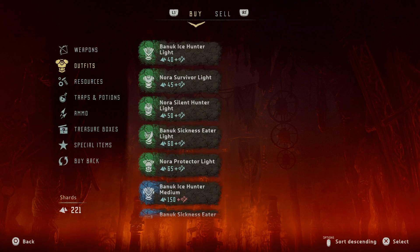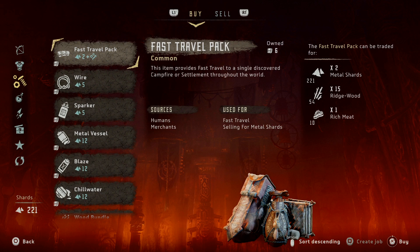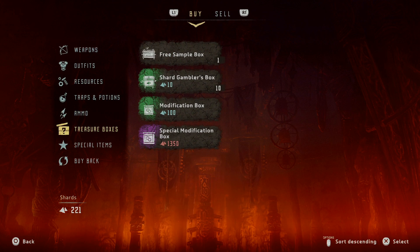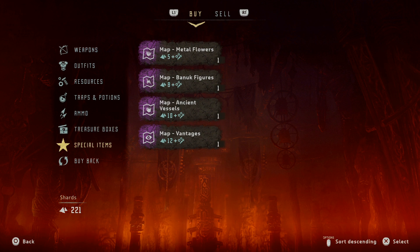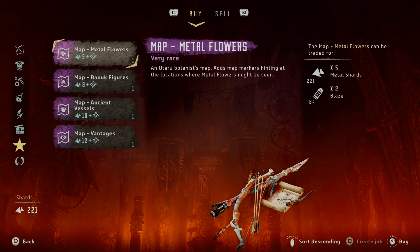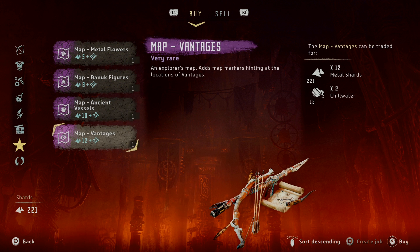I would strongly suggest this game to anyone interested in it. It has a Bioshock-style dialogue wheel — when you're talking to someone you can choose different types of options to interact with them, and it just feels so fresh and fun. That said, it's not an RPG, so you're not really controlling the full story — only certain aspects of it. But I strongly doubt anyone's going to be disappointed who picks this up.